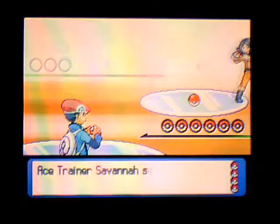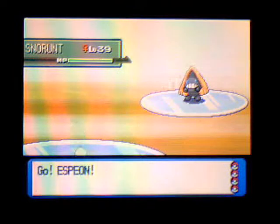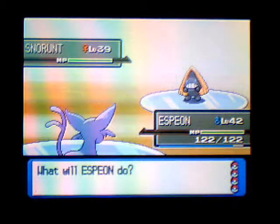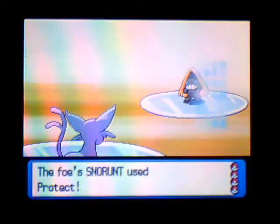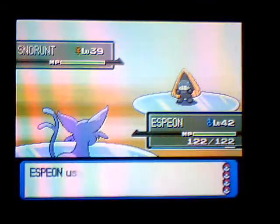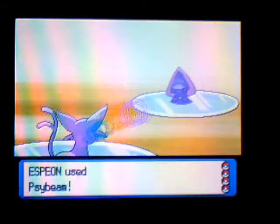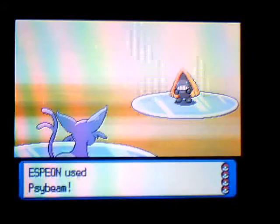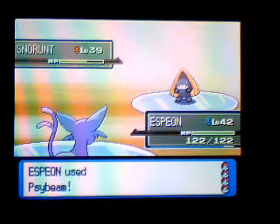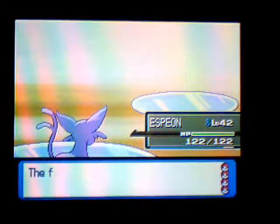I don't care about maintaining my cool. Still love the ice rinks. First time we see Snorunt in this game, and of course it knows Protect. There's Froslass in this game, so I think she has a Glalie, because she has a Snorunt so she has to have the evolved forms.